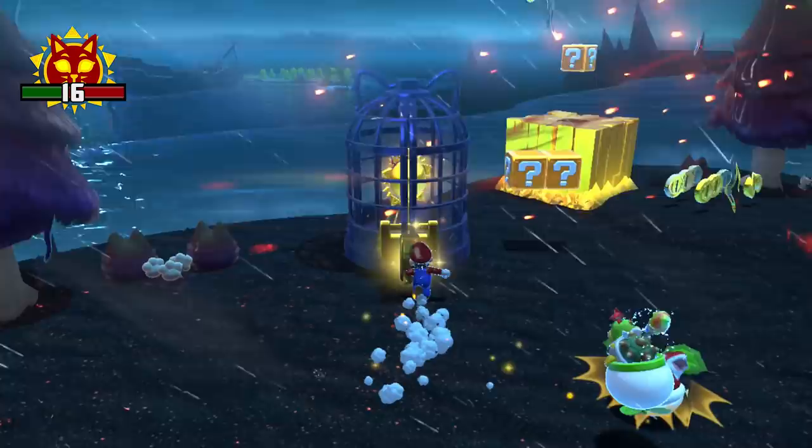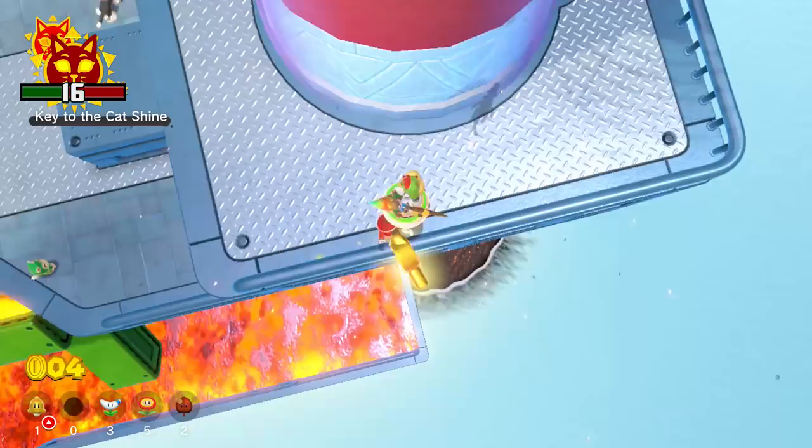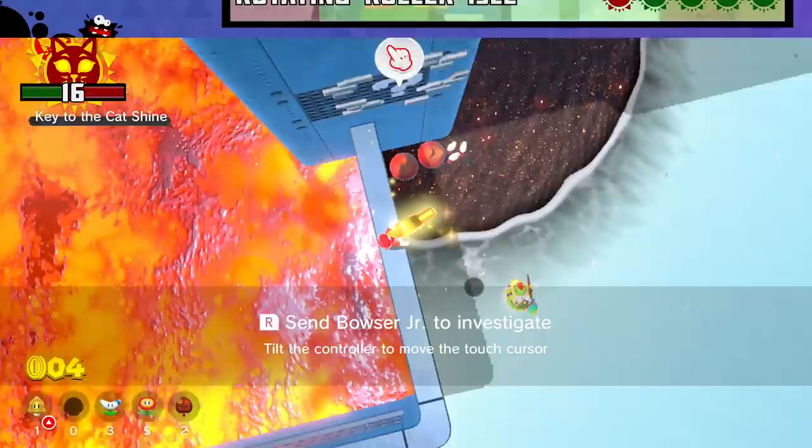It allows us to actually collect all five shines that we previously believed to be impossible to grab, as well as the key on the rotating roller level. The key is at the top of the stage, which — here we go again. Luckily we only have to jump upwards and not back down with the key, since we can jump onto the ledge of the stage and carry it home. This means we can remove an incredible six shines total from our list. Hooray! Only ten shines left!